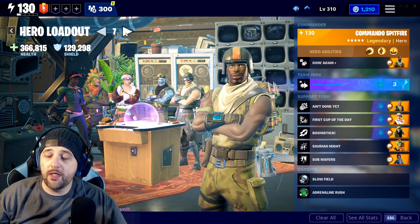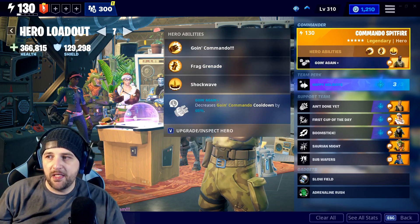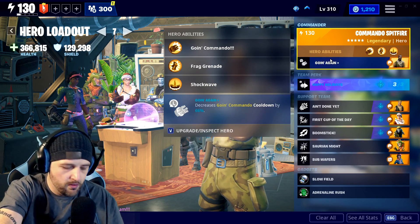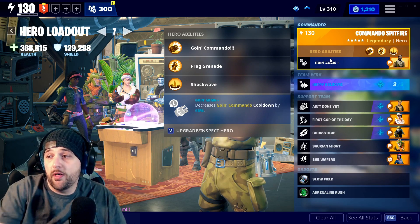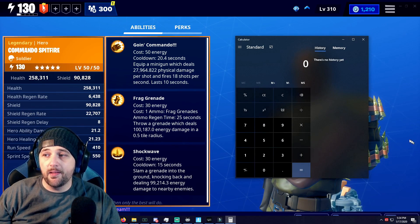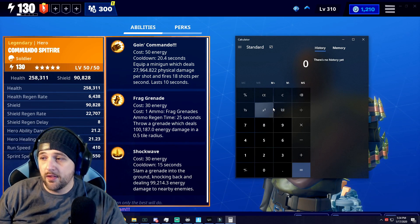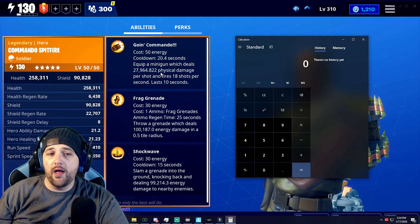We have two Going Commando perks here and we're going to compare their DPS with both of these perks. Let's just jump right in. We're going to take Going Commando — I'm going to bust out the calculator. You know things are serious when I'm taking out this thing that I don't know how to use.